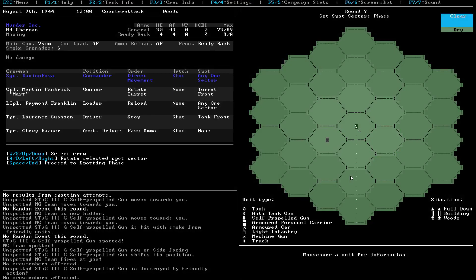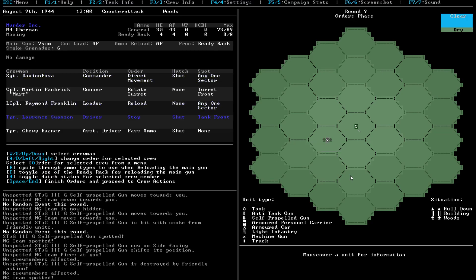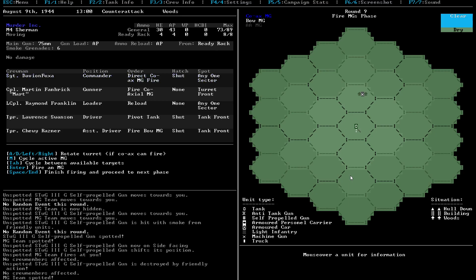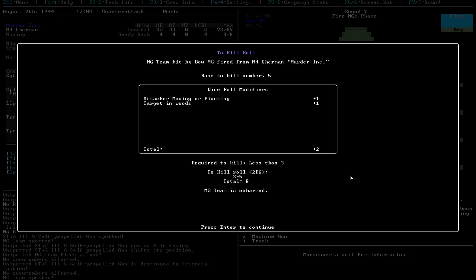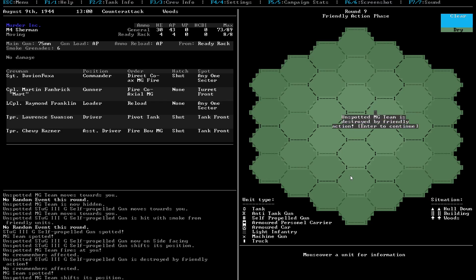Now that it's basically out of the way, let's kill this other guy here. We're just going to have this guy pivot the tank toward him. And I'm just going to start firing everyone at this guy. Fire! Fire! Unharmed. He didn't like being fired at, but whatever. He finally got destroyed.